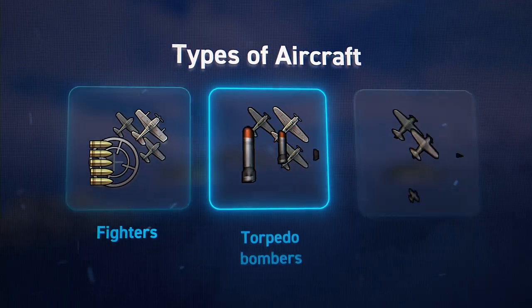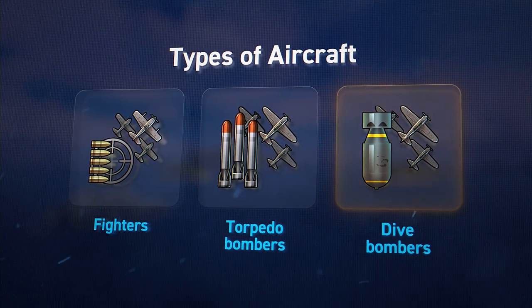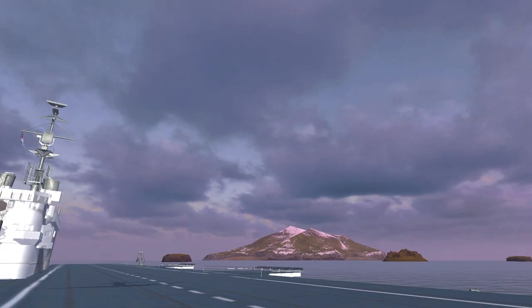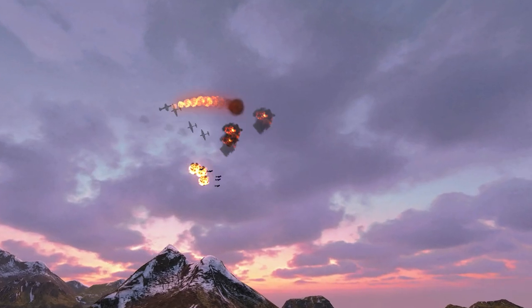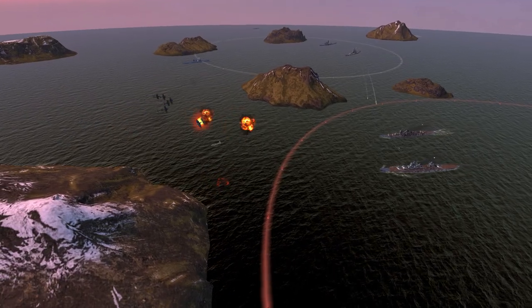There are three types of aircraft: fighters, torpedo bombers, and dive bombers. Fighters only attack enemy aircraft — they won't cause any damage to ships. Once they spot enemy aircraft, fighters will start tracking them and engage in skirmishes until the last plane.